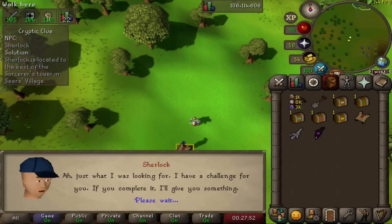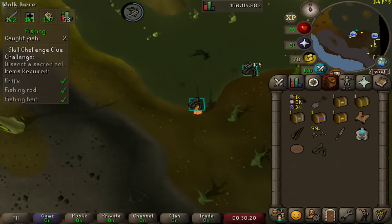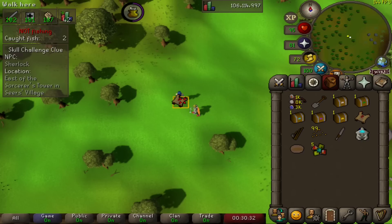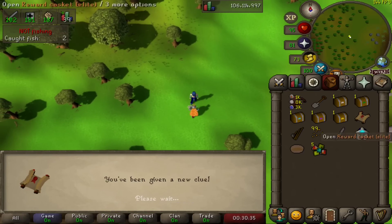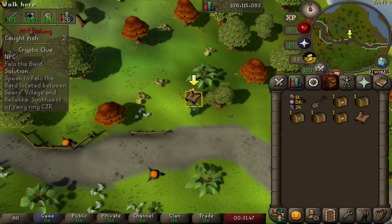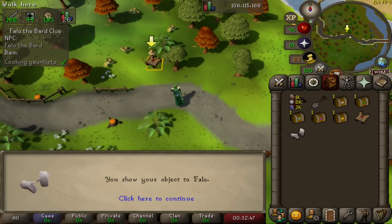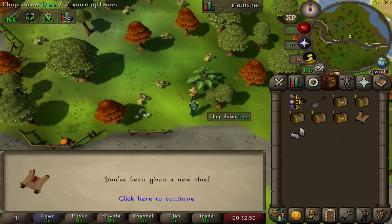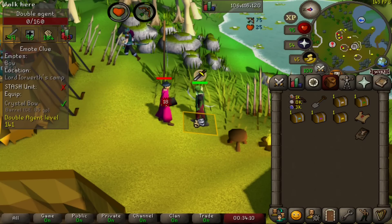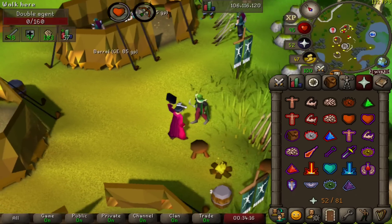This step led us straight to Sherlock south of Seers Village and he had a challenge for us: dissecting a sacred eel. A nice break from slaying double agents and various mages. We dissected our sacred eel and headed back to Sherlock, who rewarded us with our penultimate clue. This clue saw us meet Phaelo the Bard who sung us a song of an item he could not recall — turned out to be cooking gauntlets. Upon bringing the cooking gauntlets to Phaelo he rewarded us with our final clue step. Our journey concluded in Lord Iorwerth's elf camp where we finally slayed one more double agent with our crystal bow, giving us, from our mate Uri, our master casket.